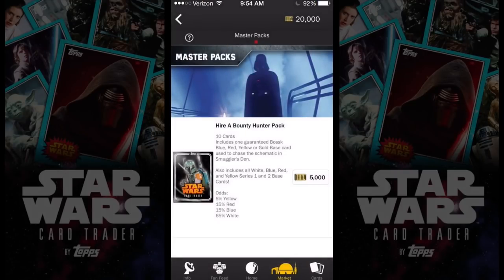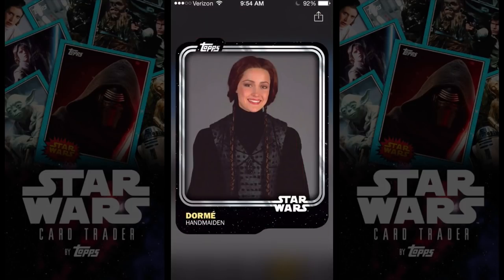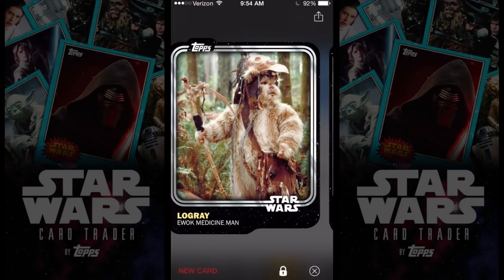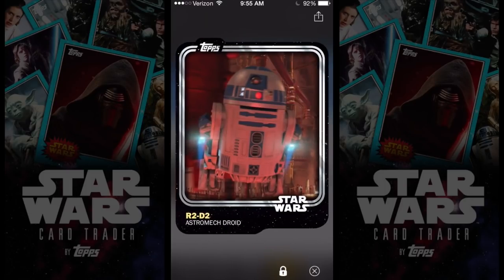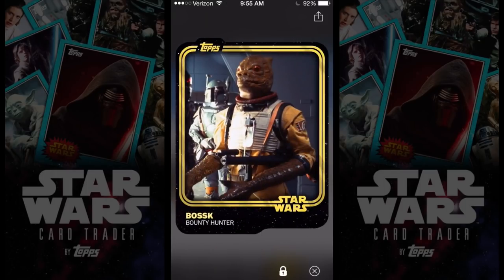I'm going to try to collect as many of these cards as I can. I'm going to open up one more pack. Make sure you download this game — Star Wars Card Trader by Topps. Click on the link down in the description. It is free to download, similar to Topps Huddle, Topps Bunt, all that great stuff, Topps Kick. Make sure you download the app.